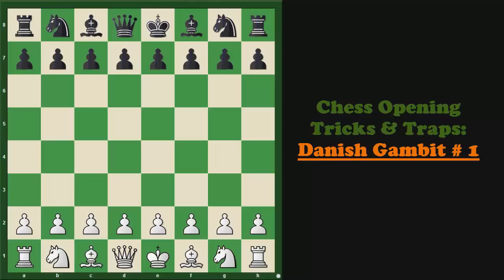So, what is the Danish Gambit? It is basically an opening where White sacrifices two of his pawns to get a huge lead in development, better control over the center, and great attacking chances.